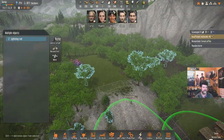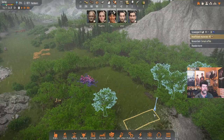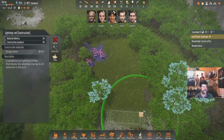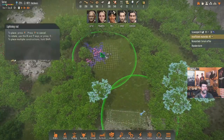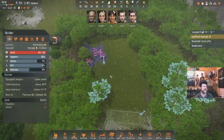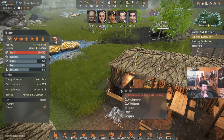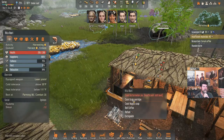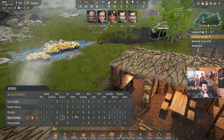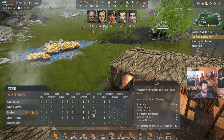Let's do that — electric power, lightning rod. Put one in right there. Carter, you can work on that one. We could put another one back there — that's where we had the wedding arch last time. Rita, you should be cooking! Why are you off doing all these other things? Cook grain porridge — why didn't she default to cooking? Let's figure that out because that's kind of important.